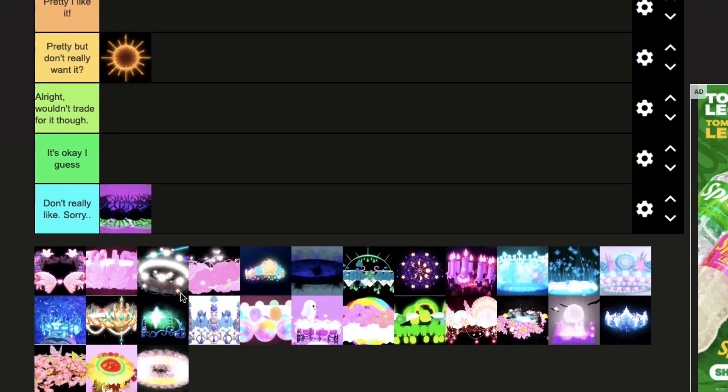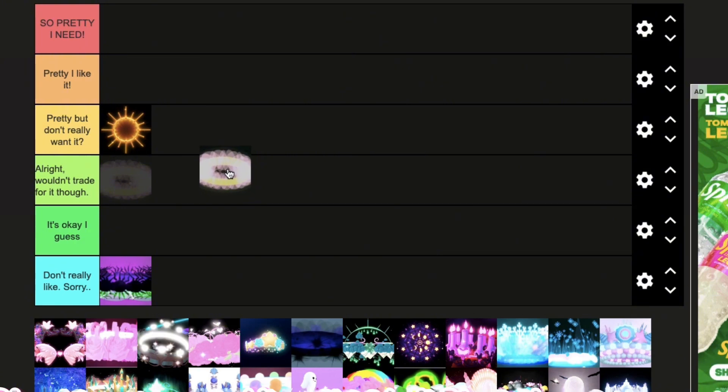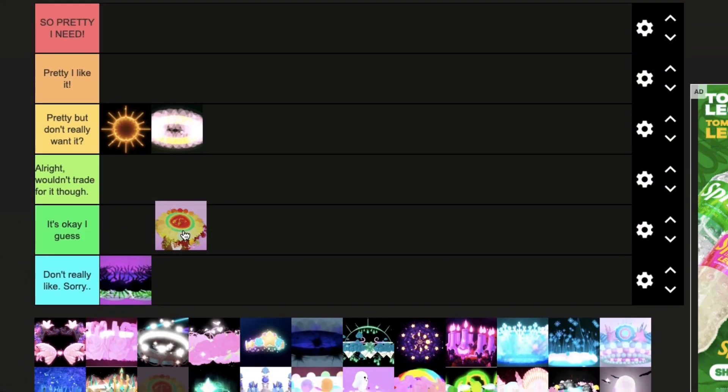The next halo is the Glimmering Halo — this is one of the first halos to come out, I'm pretty sure. I love this halo but I'm not sure what to do with it. The colors are pretty though. This halo would be so perfect for light fairy outfits.